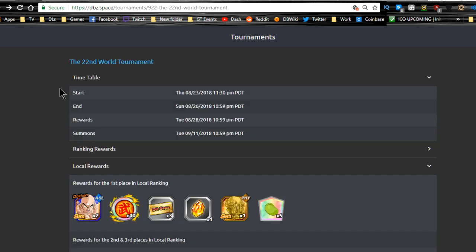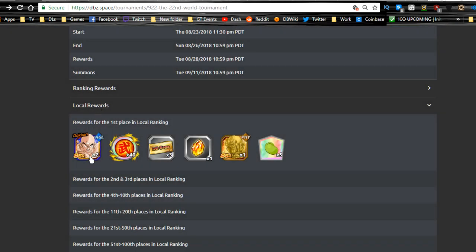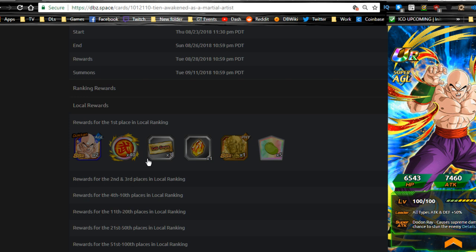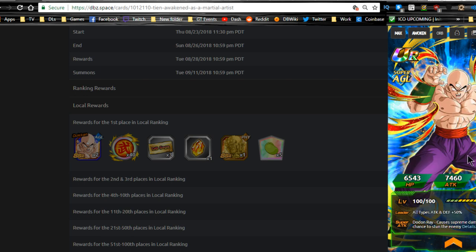World Tournament has started. I am definitely going to be taking place in this World Tournament. I am going to be gunning for the local rewards because I want this. First place in the rewards gives you 2 TN and 40 Master Mark medals. You're going to need to grab these in order to get this bad boy Dokkan Awakened. He costs 7 medals to Dokkan Awaken to his TUR form.